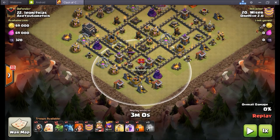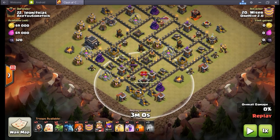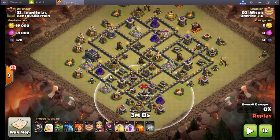Part of my problem was apparently I dropped the queen like one tile or a half tile too far to the right. My plan here was to take care of the queen, take care of the clan castle. I really wanted the queen to kind of take care of all this stuff and then start making her way up here, because I was going to drop the bowlers up here to sort of take out the funnel and drop the valks around this mortar.